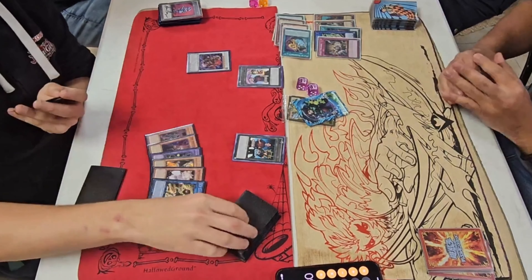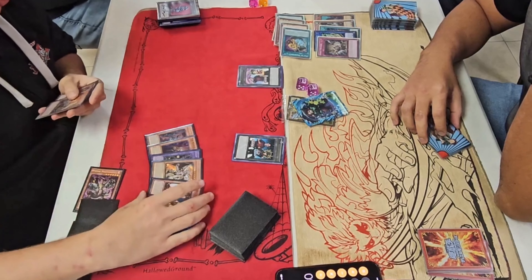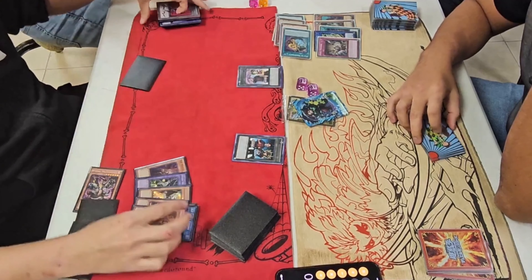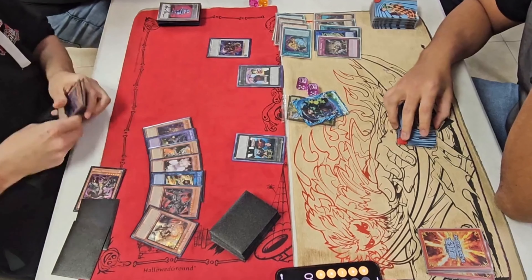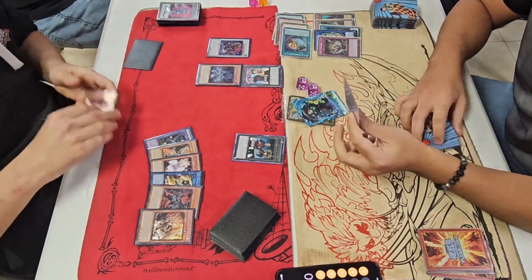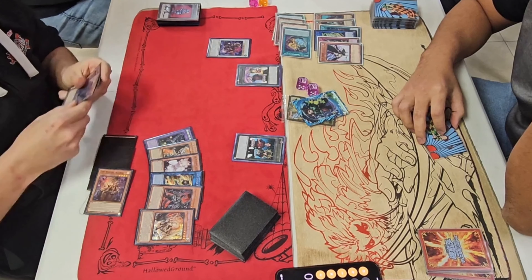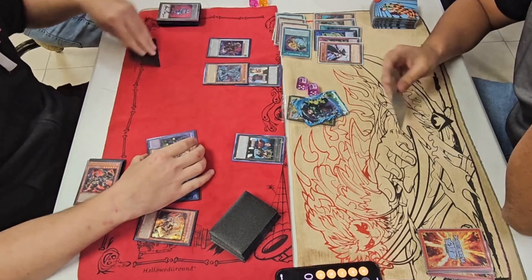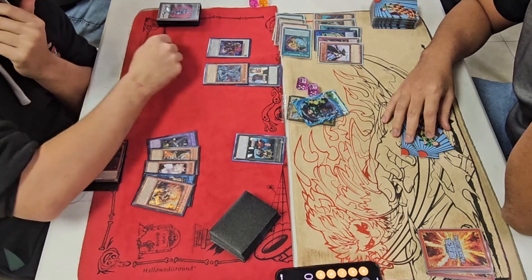He left Baron. He removed it — so he's got Baron back. Banish Bestial Luber. Then he chained DD Crow. Now he's going to get Druid Swarm out, do the same thing — banish the card from grave for cost. That DD Crow was a nice little snipe. And now he passes.